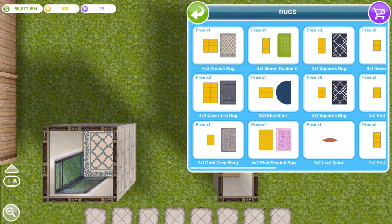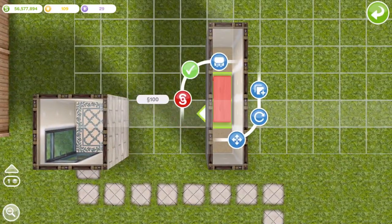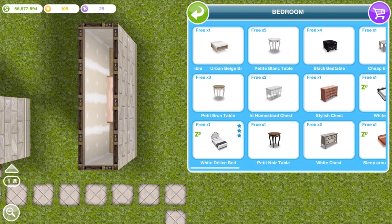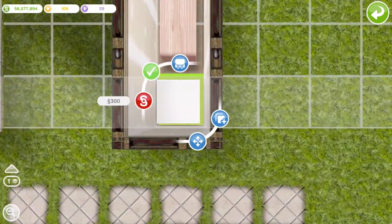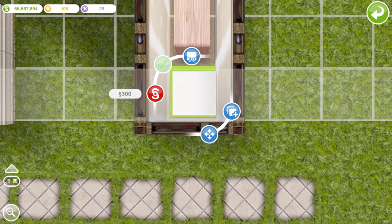Any rug will do. Then you want to move over to the other room, get a chest of drawers - any drawers will do - and place it in the middle of that room. Then you want to get this urban beige bedside table. I think there's a brown one as well, but I've just got this urban beige one. Place that there. I think it's important that you use this one. I haven't tried it with any other bedside tables, but this bedside table goes on the wall as opposed to standing on the floor, so I suggest just using this one because I know that this one works.